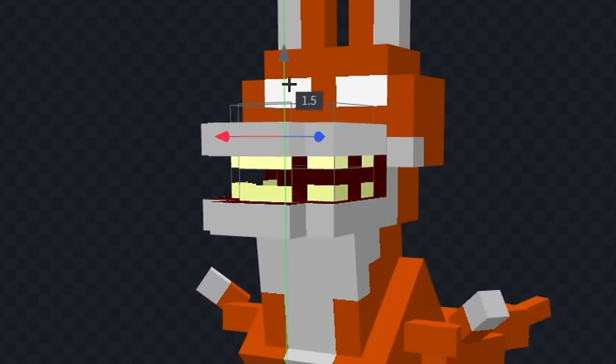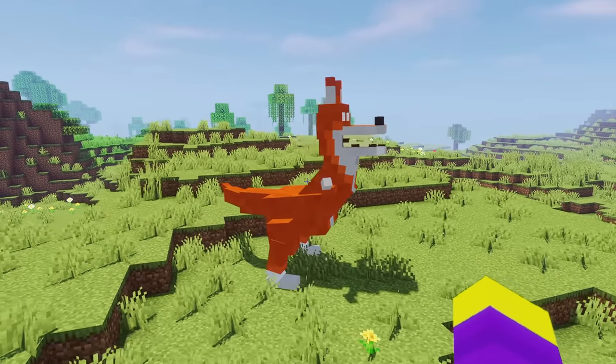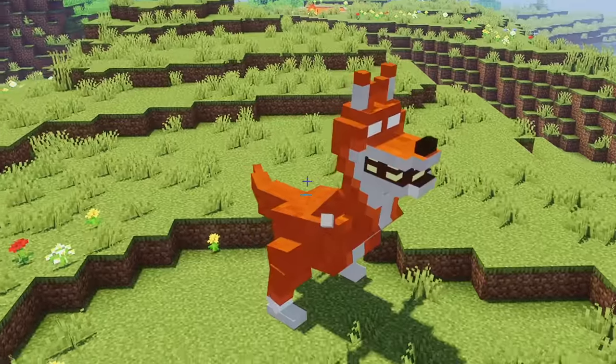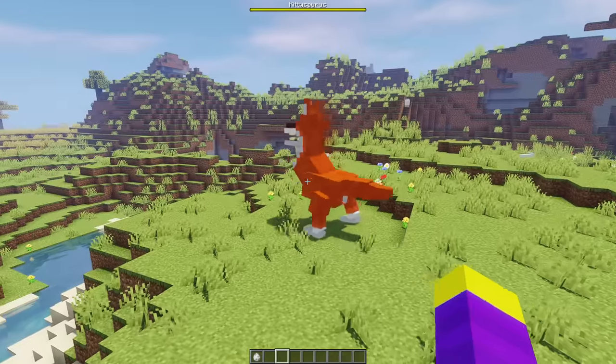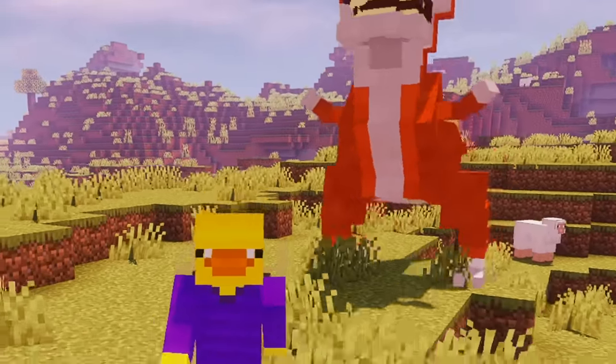Now let's add some color. First, I'm going to color her body an orangish color. Now let's color her feet white, and let's give her some teeth as well. Let's see how she looks in game. This is how Kittysaurus looks in game. As you can see, she is massive. She also kind of looks more like a dog than a cat, but I guess that's fine — she still looks scary either way. Similar to the Naughty Ones, Kittysaurus is also incredibly fast, which makes it basically impossible to escape her.